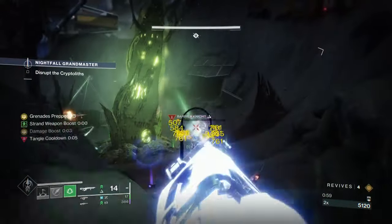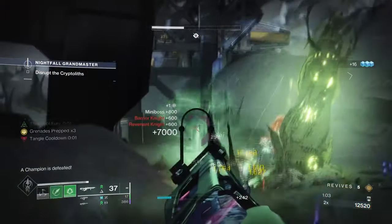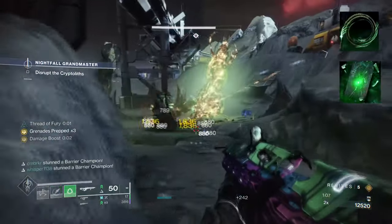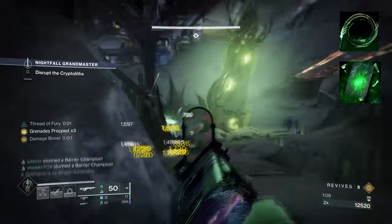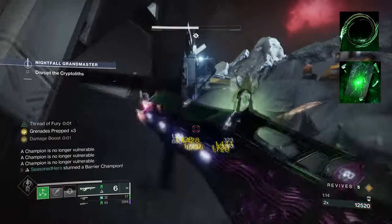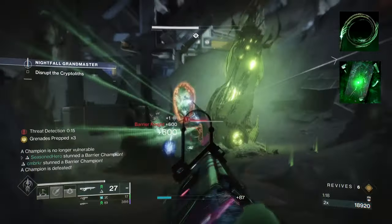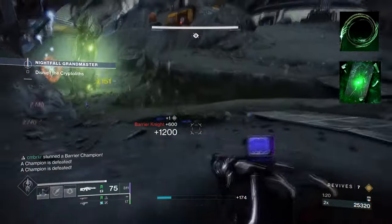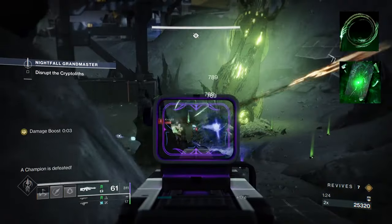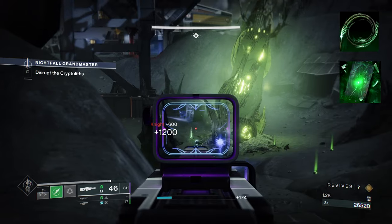Using Sixth Coyote and Quicksilver Storm, I'm going to show you the Ultimate Hunter build to operate with. Starting with Aspects, you're going to want to have Whirling Maelstrom, where destroying a tangle creates violent mass or strand fibres. Then we have Threaded Spectre, where activating your class ability creates a decoy. The idea here is to create an effective combo that, after use one after another, will complement and support the entirety of the build. You'll see later on how these two aspects will create a unique synergy from start to finish.